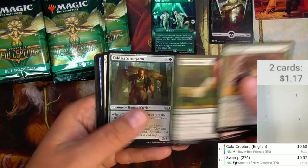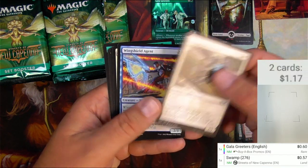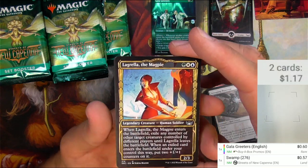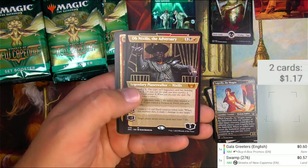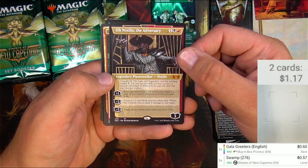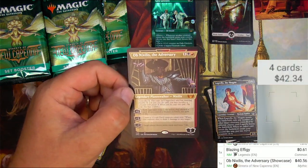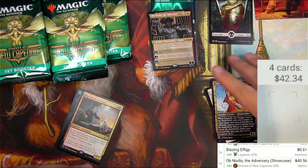Let's get on camera here. We get some commons and we got a lot to go through, so we're going to kind of skip ahead. These are set boosters, so you don't get a whole lot of commons. I don't know what's good for uncommon, so I'm mostly going to kind of skip those. We got agent, a showcase - I like the showcase style, that's cool. We got Lagrella the Magpie, Omnixilis the Adversary right at the bat - I believe this is a pretty decent card. Good old legendary planeswalker making copies. Omnixilis the Adversary showcase - $40! Now that's what I'm talking about, right out of the gate.